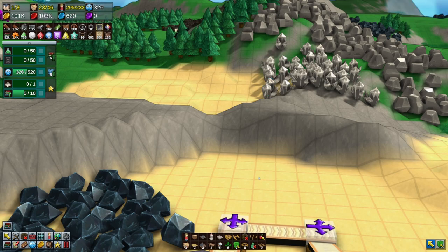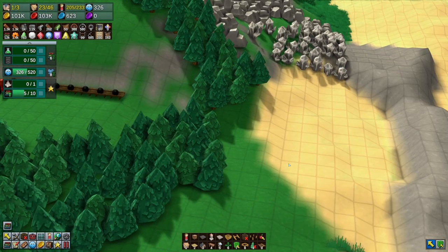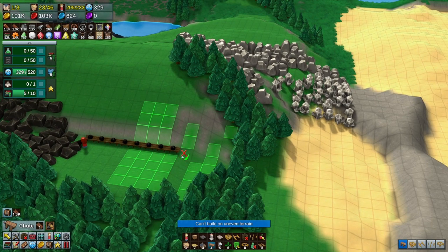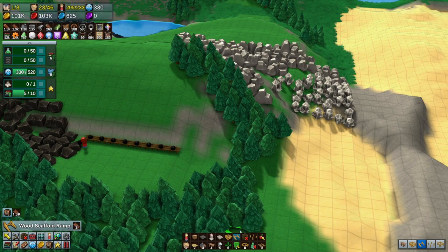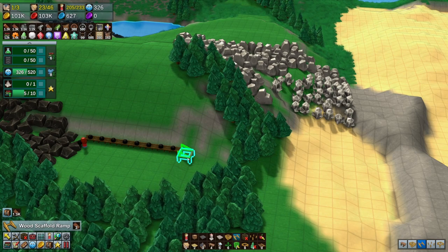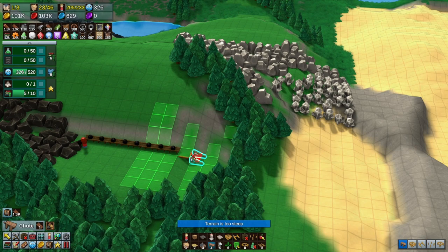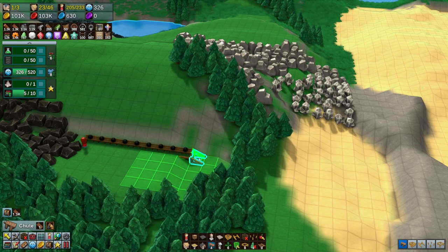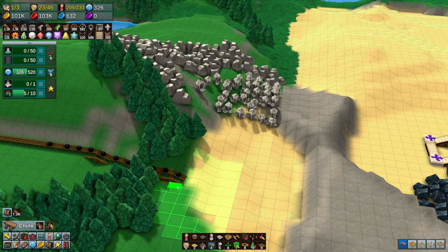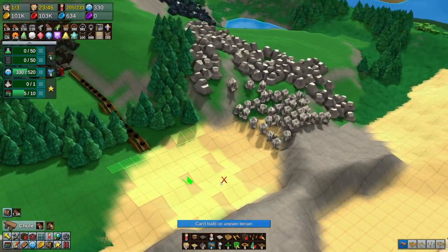It's going to go right by these mana shards - let's do it and see what happens. We know we can't take the chutes on that terrain. What if we do that - oh, there, that should work. Oh nice - I don't have to build those things all the time, I should have known that from building roads.